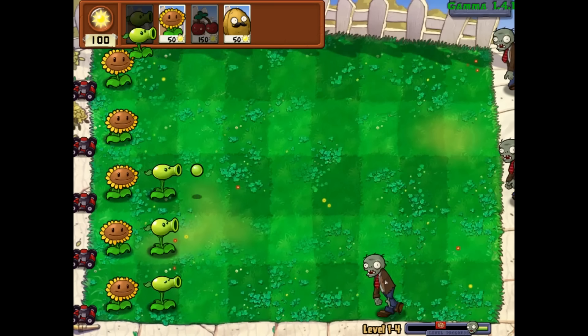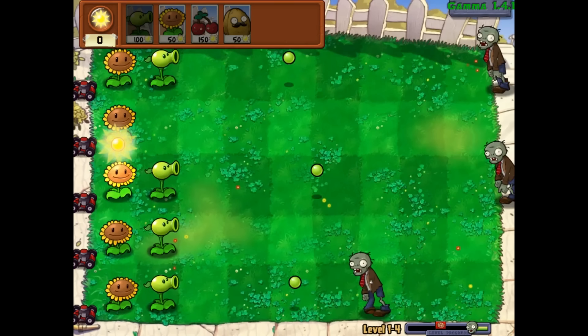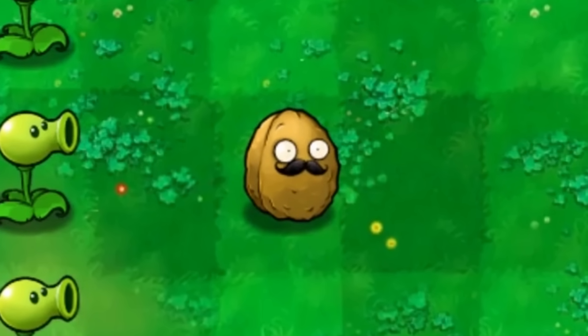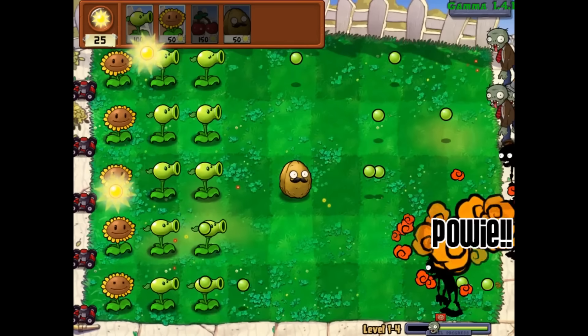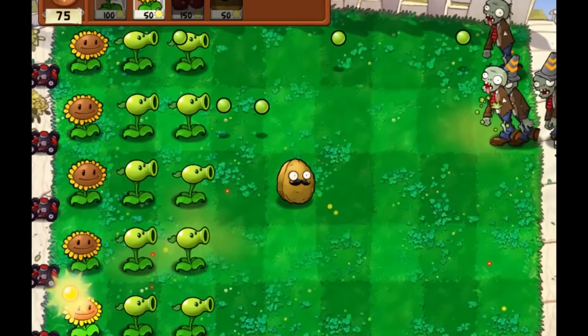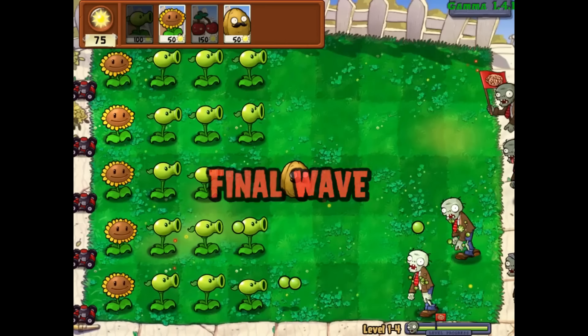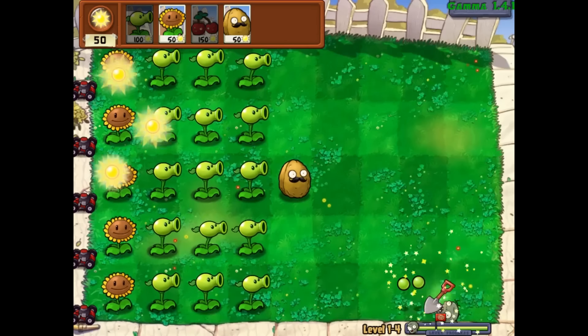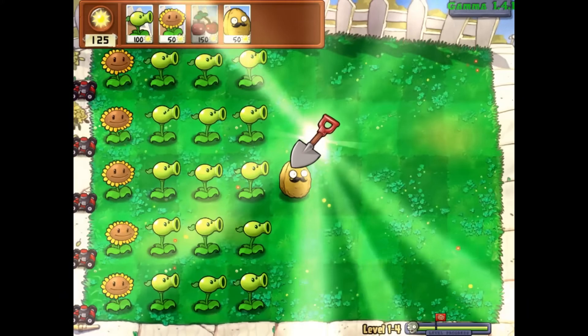I've noticed one change in this level — the flag is moved a little bit earlier, so we're technically going to have two final flags instead of one. Here comes the first big wave. I place the walnut because why not. We finally have a conehead flag zombie — he's going because he's a little too fast and bulky for my liking. Here comes the proper final wave — a regular flag zombie. And we get the shovel, which only means one thing: walnut bowling!